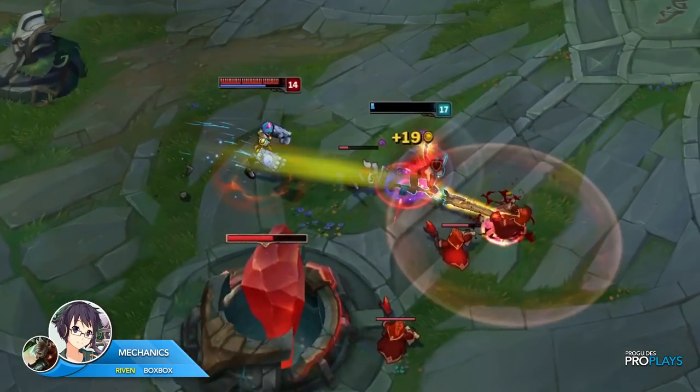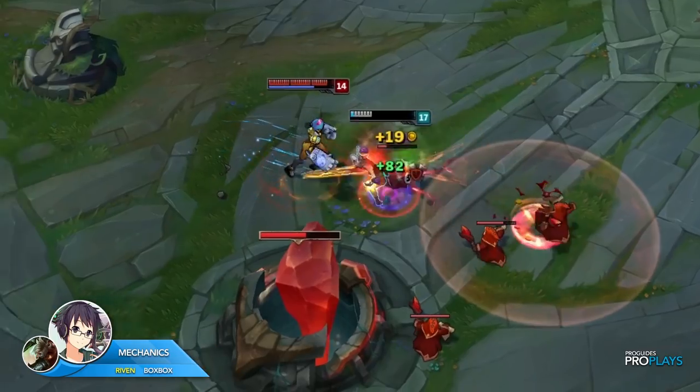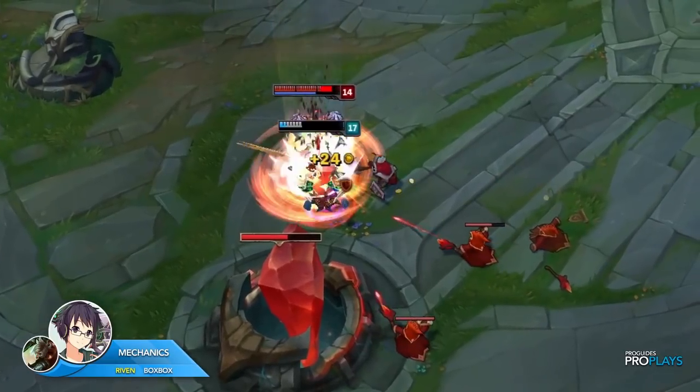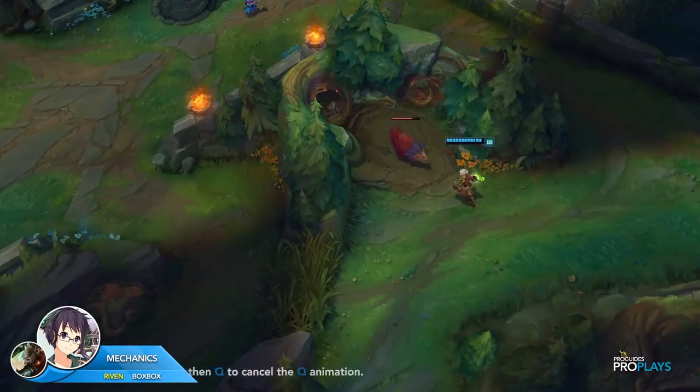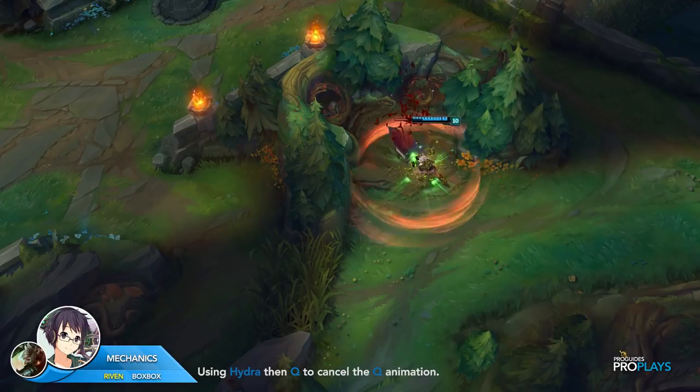Once his E and W are off cooldown, BoxBox decides to engage again because he knows that he can trade with a lower risk of dying. He E's into Vi and then uses Hydra and the second Q, canceling the animation of Hydra with Q. This is significant because it allows you to get the most amount of damage out as quickly as possible.